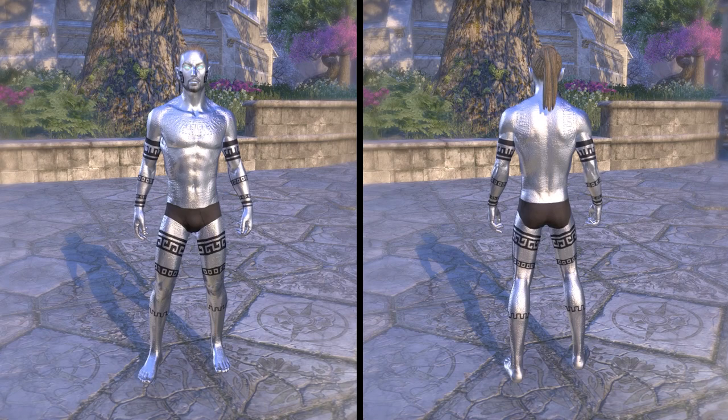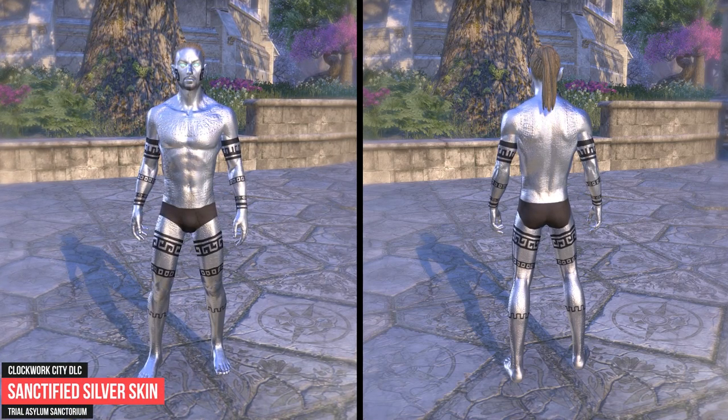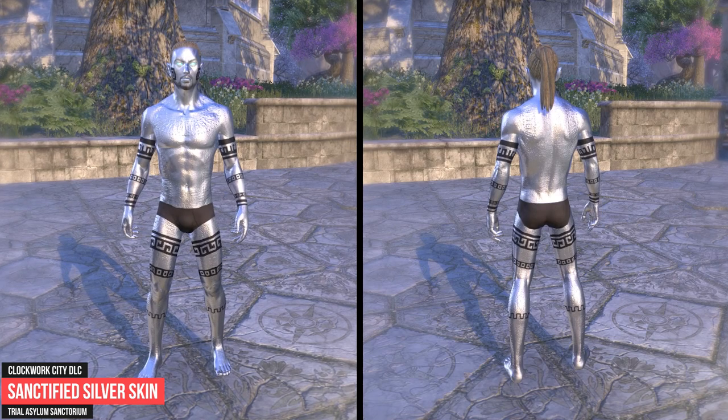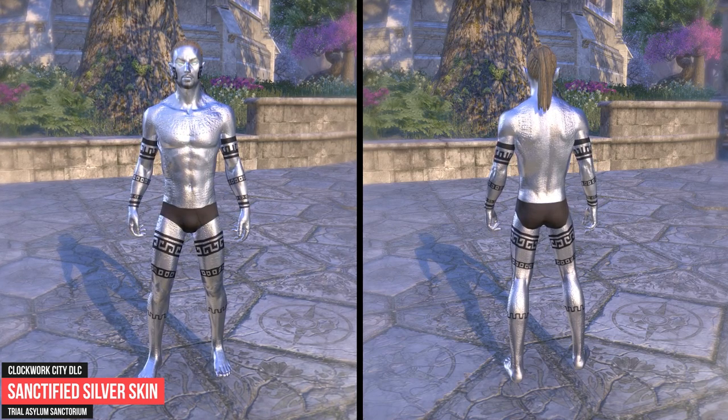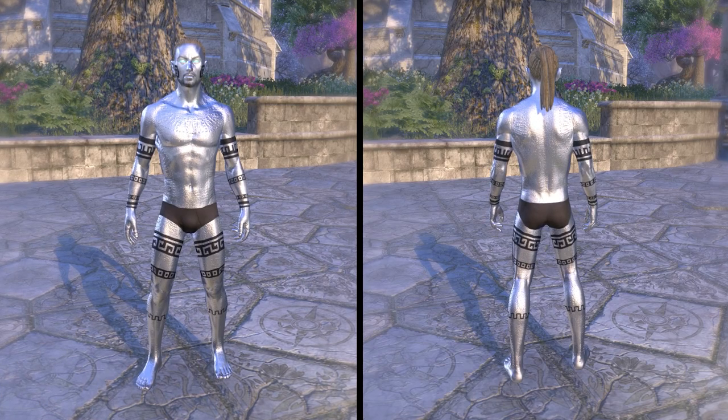The Sanctified Silver Skin is unlocked by defeating the St. Olms, St. Llothis, and St. Olms bosses in the same fight in the Veteran Asylum Sanctorium Trial. The Asylum Sanctorium Trial is part of the Clockwork City DLC.